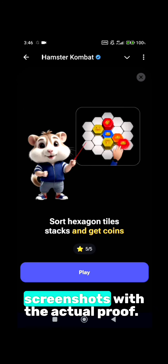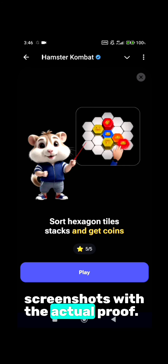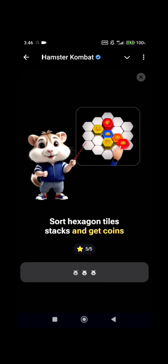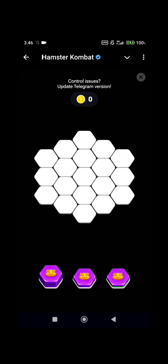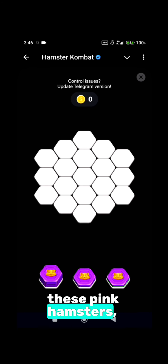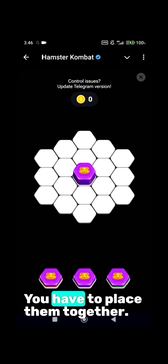A little gameplay, then I'll be sharing my screenshots with the actual proof, plus what the conditions are. So you see all these pink hamster hexagons — you have to place them together.